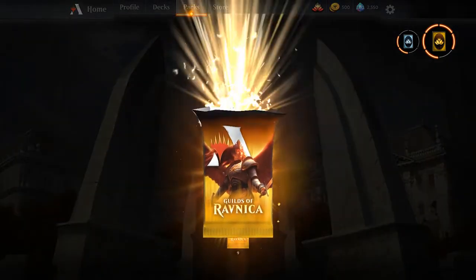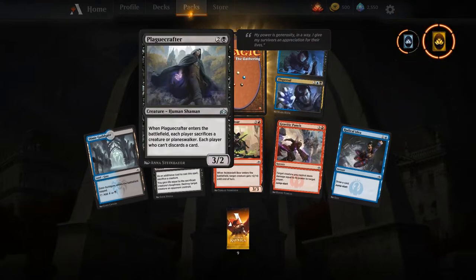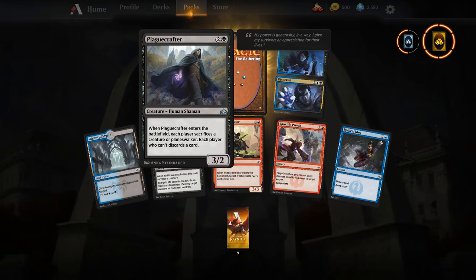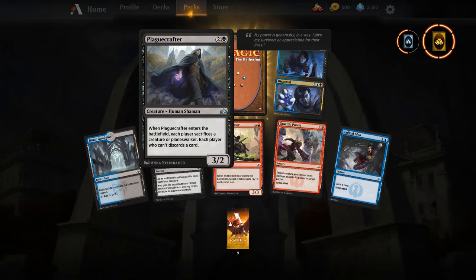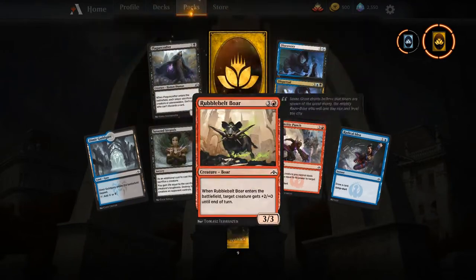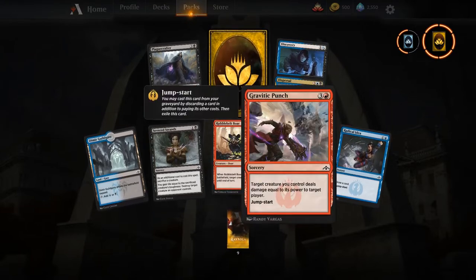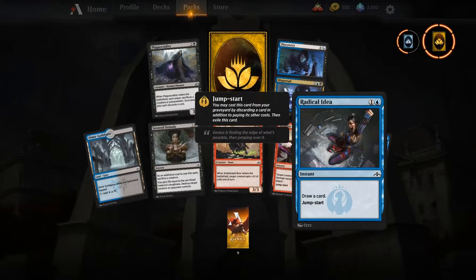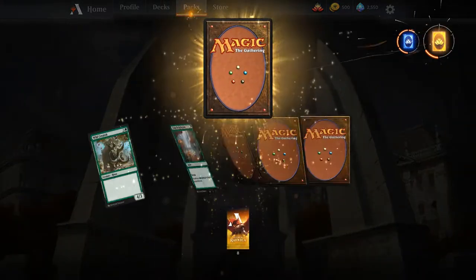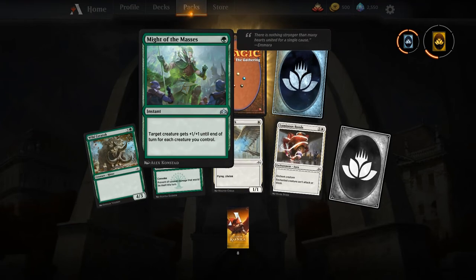Ten more packs to go — let's see if this back end gets good. Plaguecrafter — I really like this card. I think it'd be a good answer if Teferi starts taking over, because those control decks don't have a lot of creatures: 'hey, sacrifice your planeswalker,' which is amazing. A rare wild card, and we get a couple of Jump-Start cards that could be good little cantrips in Izzet Wizards caring about prowess.